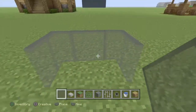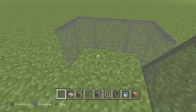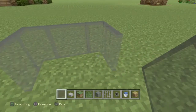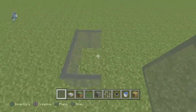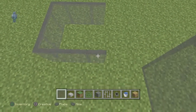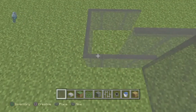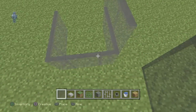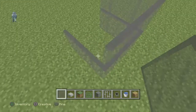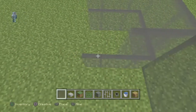To start off the build, you need to put a pattern of two blocks wide, then stack another layer of glass panes on top of that. I'm not very good at placing glass panes so if I'm a bit slow, I'm sorry.